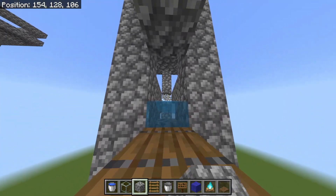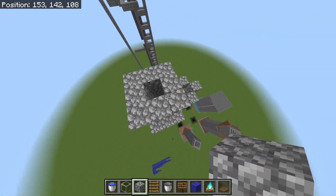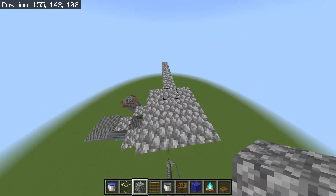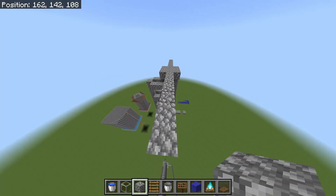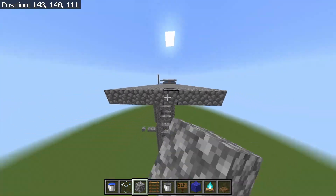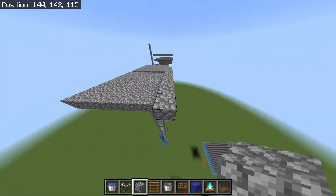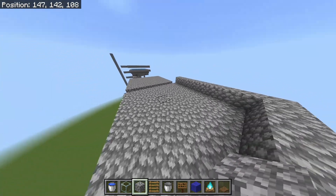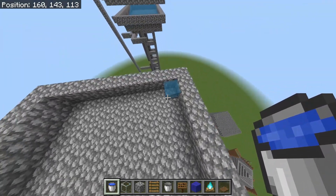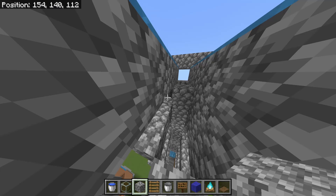It's best if the player stands one block down. Now come back to the top and build a little three-by-three here. You're going to build out seven blocks in opposite directions, mine the middle, and once you've expanded these platforms you're going to want to build a ring around the edge. These platforms can be wider if you want. Once you have this built, go to the edges and place water. Now come to the center and place blocks here.